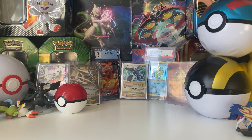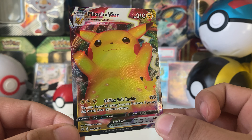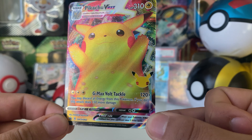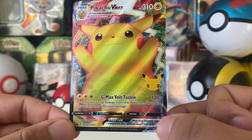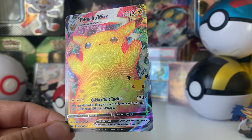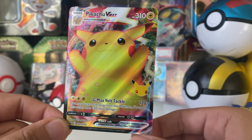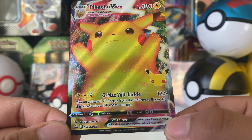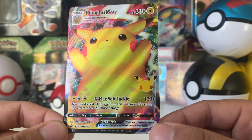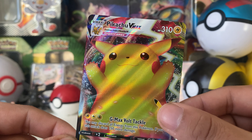Of course it's all about the big boy Pikachu — what's not to love about this big fat Pikachu? He's so pretty looking, you can just grab him and squish him. This is the V-Max — Sword and Shield promo 62, interestingly very far apart in numbering — and it does have the stamp.